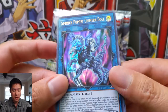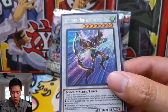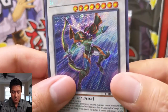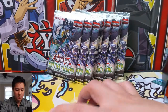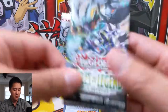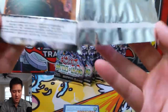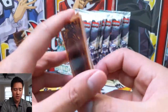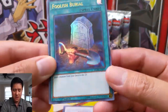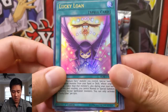Gimmick Puppet Chimera Doll and Battle Wasp Hama the Conjuring Bow — not sure that's a wasp, but that card looks pretty cool. I'm usually a big fan of bow stuff — I think in War of the Spark for Magic: The Gathering, the Oketra card always looked cool. Let's see: Foolish Burial, Lucky Loan from the Fortune Fairies.